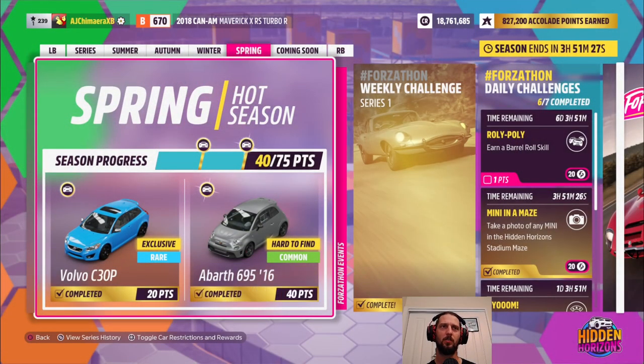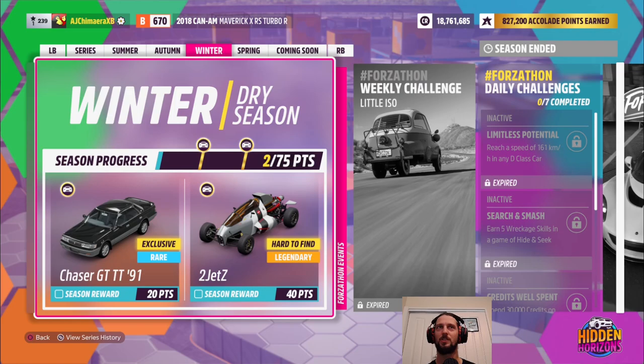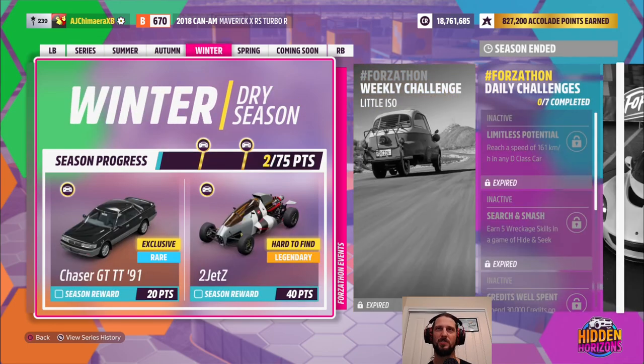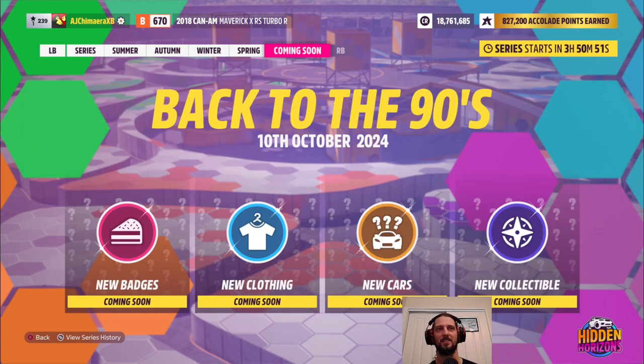And with that the season is done — we get our Bath 695. Unfortunately we've got less than four hours remaining and I'm not quite going to have time to get our Nissan Safari because I missed an entire season while I was away. I'm not sure I care too much about the Nissan Safari — I bet it'll come up in the rotation in the future. I already missed out on the Chaser and the two Jets, which are kind of the two I wanted from the series. Up next — back to the 90s. New badges, new clothing, a lot of neon I bet, new cars, and a new collectible. All that and more starting next week — thank you very much for watching, we'll see you then.